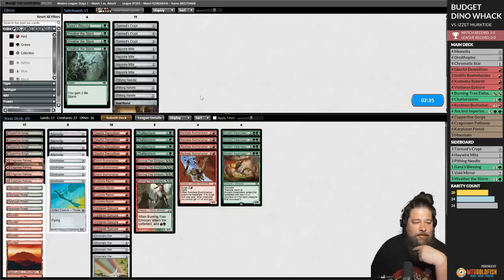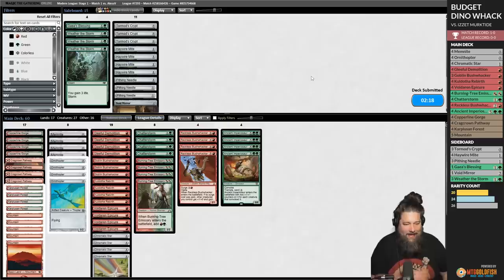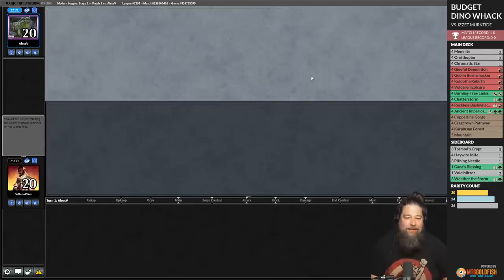Not quite as explosive as possible, but that was a pretty good win through a bit of interaction. Spell Pierce kept us from Bushwhacking to immediately kill our opponent, but there's not enough Unholy Heats in the world to take down an Ancient Imperiosaur. A 20/20 on turn three with Trample and Ward 2 through Spell Pierce — not bad for a hundred bucks.